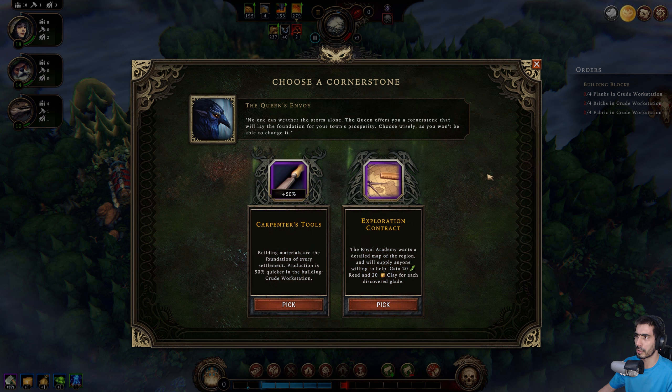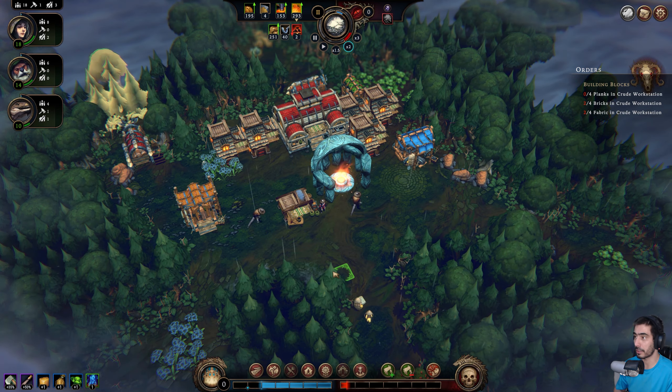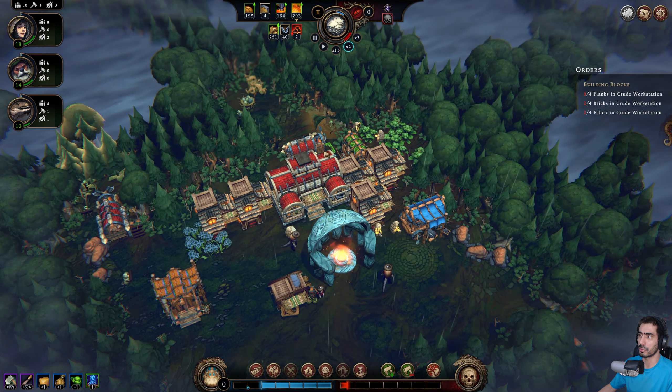Choose a cornerstone. No one can weather the storm alone — the queen offers you a cornerstone that will lay the foundation for your town's prosperity. Choose wisely as you won't be able to change it. Carpenter's tools: building materials are the foundation of every settlement, production is 50% quicker in the crude workstation. Exploration contract: the royal academy wants a detailed map of the region and will supply anyone willing to help — gain 20 reed and 20 clay for each discovered glade. I'll pick 'production is 50% quicker in the crude workstation' — so we should be faster at making bricks and stuff.